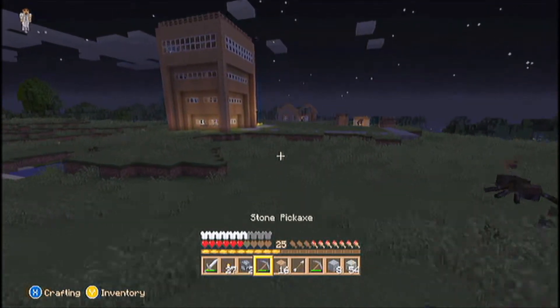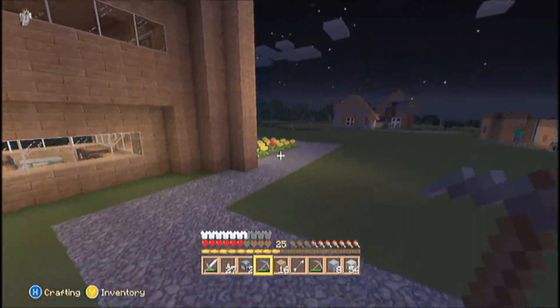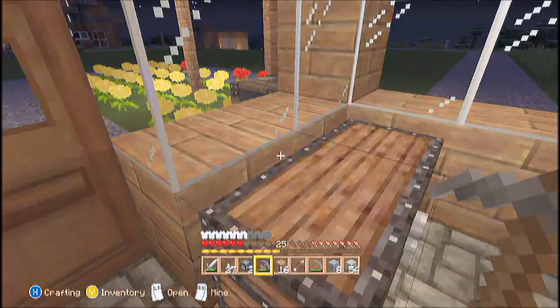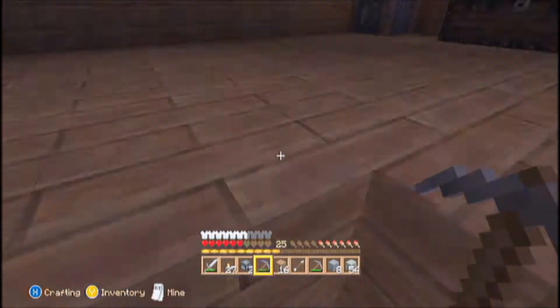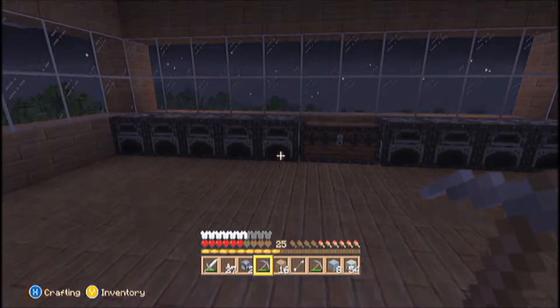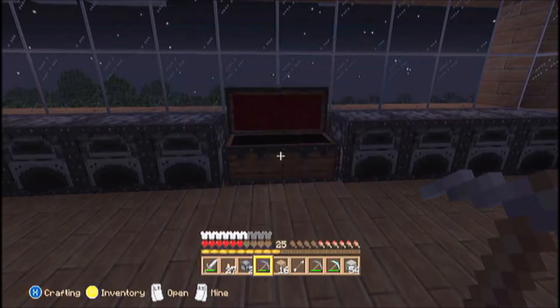Where am I going? I need to get the Diamond Pickaxe. I've come all the way over here from my town, which I found in last episode. I'm going to come to this town to get the Diamond Pickaxe, which should be on the third floor. It's in our materials box. There we are.